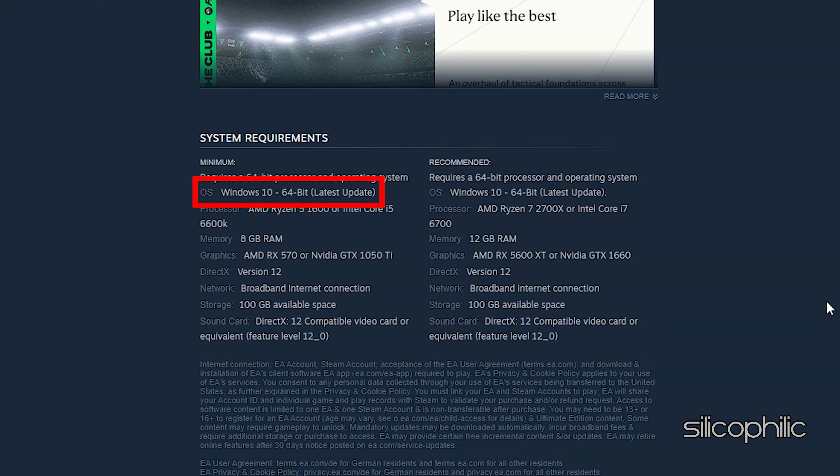Minimum requirements: OS Windows 10 64-bit Latest Update, Processor AMD Ryzen 5 1600 or Intel Core i5-6600K, Memory 8GB RAM, Graphics AMD RX 570 or NVIDIA GTX 1050 Ti, DirectX Version 12, Network Broadband Internet Connection, Storage 100GB Available Space, Sound Card DirectX 12 Compatible Video Card or Equivalent.